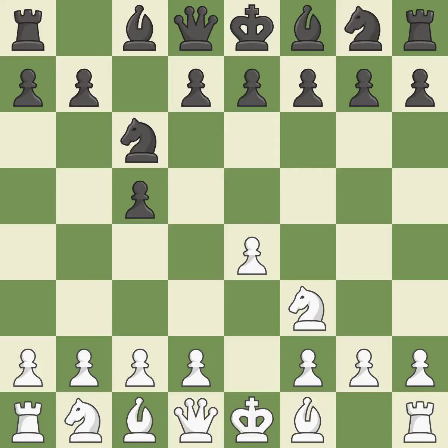Nc6 aids in maintaining control over the d4 and e5 squares. D4 offers to trade a center pawn for the c5 pawn in exchange for more control of the center and quick development.